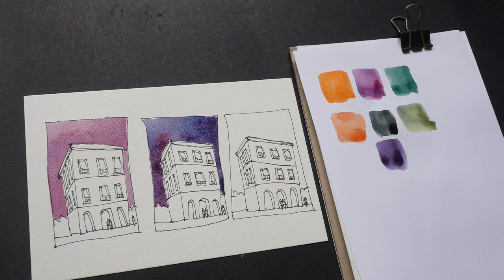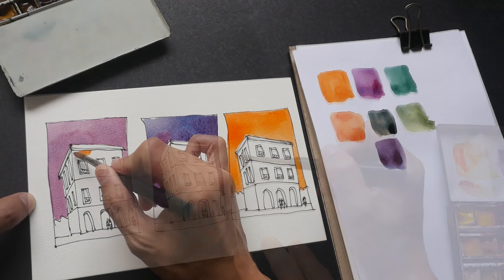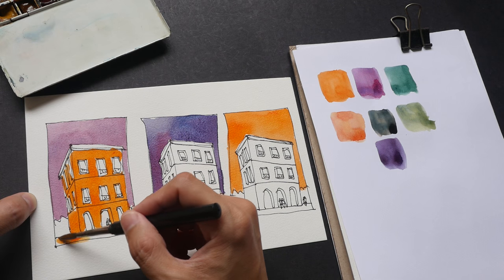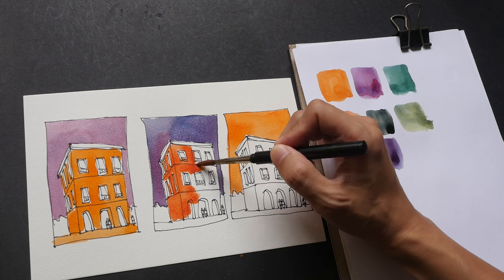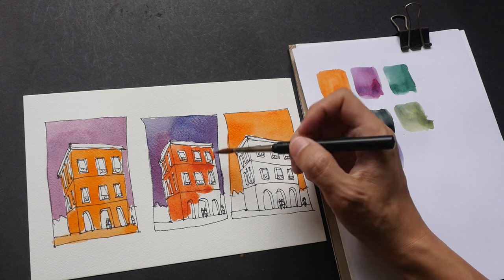For the last piece I'm going to do something different — I'm going to use orange instead for the sky. Later on for the windows I'm going to color them a bit differently, and maybe I'll color the ground in an orange tone as well. Now for the second sketch using a muted orange — Winsor yellow and permanent alizarin crimson. Let me keep the windows white, or at least the frame of the window should be white.